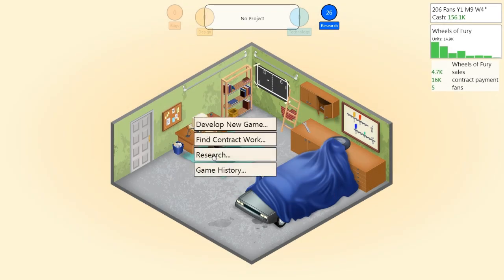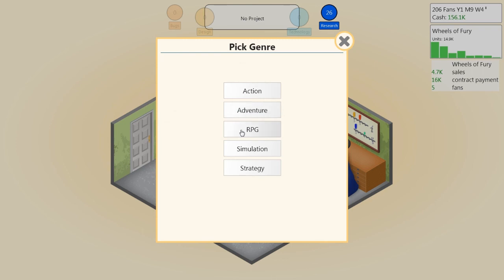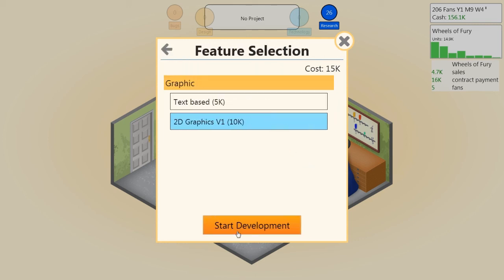Let's develop a new game. Platform: PC. Genre: RPG. Topic: fantasy — we just unlocked that. Let's call it Kingmaker. It costs 15,000 to start development and an extra 10,000 for 2D graphics. Let's start.